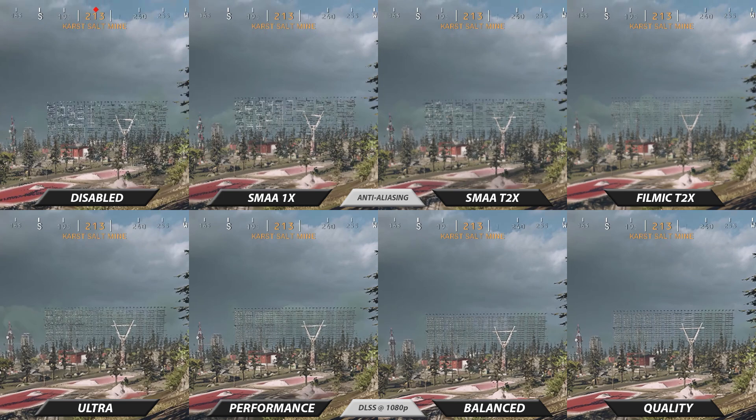Especially during motion, the power line, antenna array, and tower look amazing on the quality setting. We've increased crispness, definition, and depth. The reason for this is because DLSS is particularly good at anti-aliasing. This means DLSS excels at making the edges of textures very sharp and well-defined.